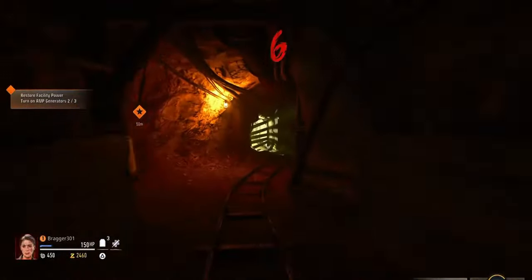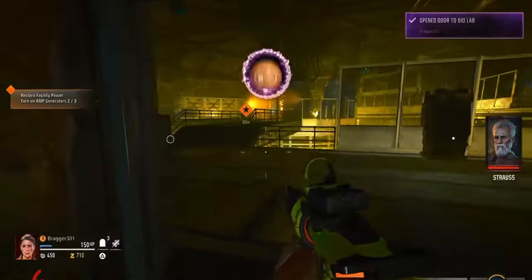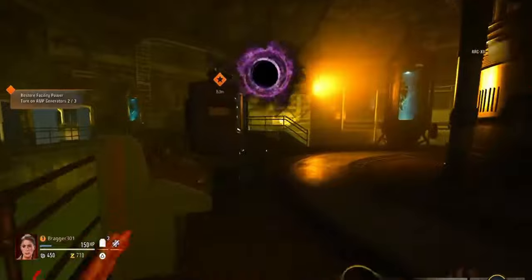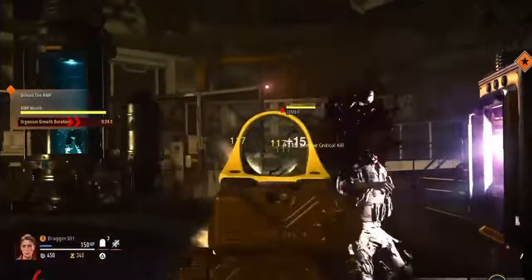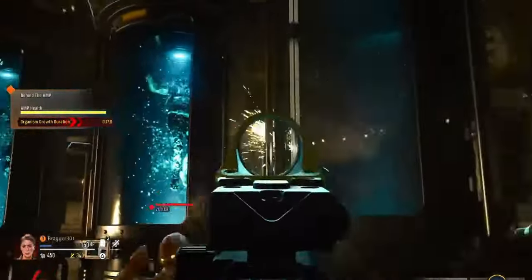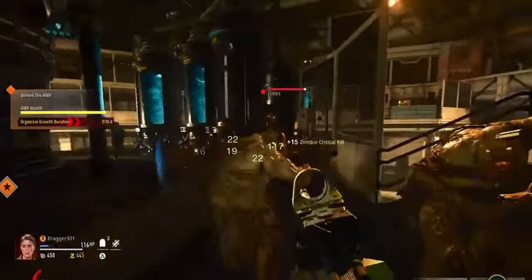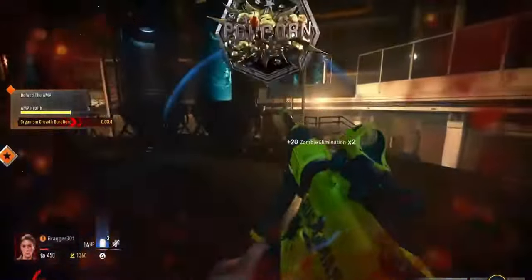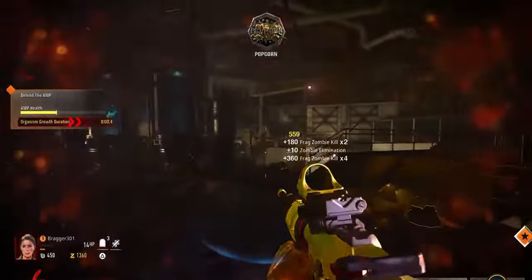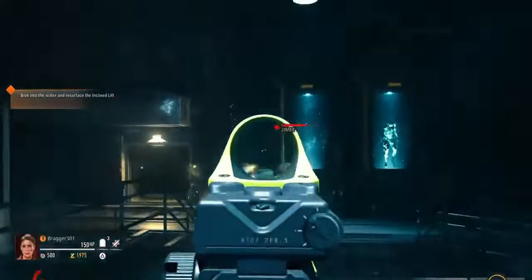Once you get enough money to open up the door, go ahead and open it. You'll get your perks and so forth. Now, this is the hard part — when you activate it, zombies are going to come out of the tubes and rush you. If you get stuck, throw your grenades; your grenades and field upgrades are your allies. Keep in mind it's harder because there are new zombie types: spiders, flying bugs, and zombies that climb up everywhere around the location. Once that timer is done, you're almost there to get your Pack-a-Punch.